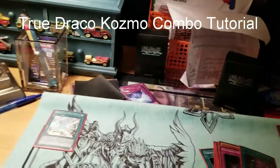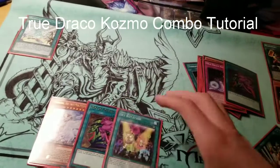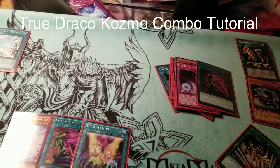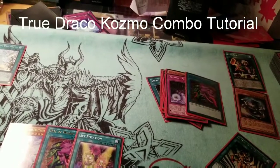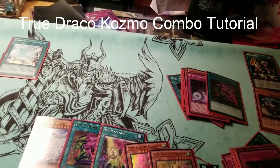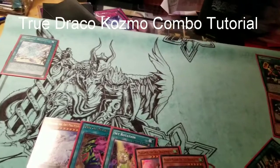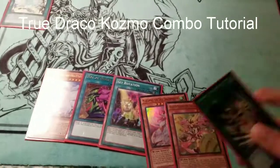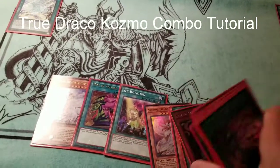What I like to do personally is: if you actually want to use Miriam, you can pop off the Cosmo that you'll summon off Forerunner and go one step further and make this combo ridiculous — because then you could have a Miriam and just go crazy. You can go for the Miriam or you can go for Majesties Maiden — it really doesn't matter, you can go for either. Or you can go for a spell trap, or Masterpiece — it really doesn't matter which card you go for.